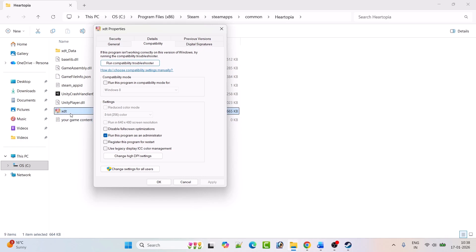If that still doesn't help, also check 'Run this program in compatibility mode for' and select Windows 8, hit Apply and OK. If still not working, try Windows 7 instead. If still not working, also check 'Disable full-screen optimization,' hit Apply and OK. If none of these work, untick all three boxes, hit Apply and OK, and follow other fixes.